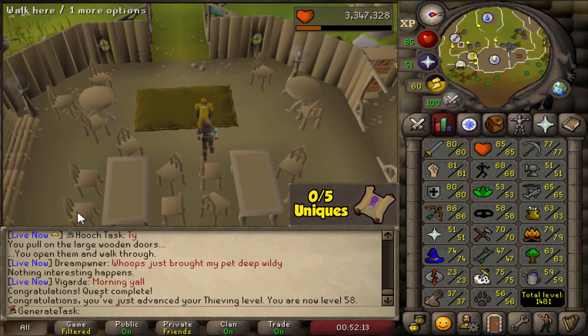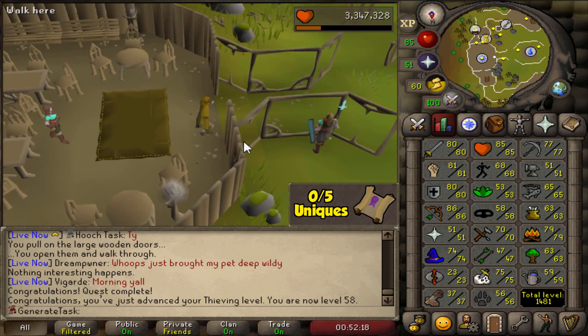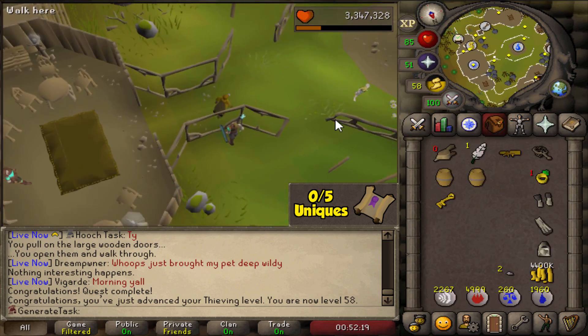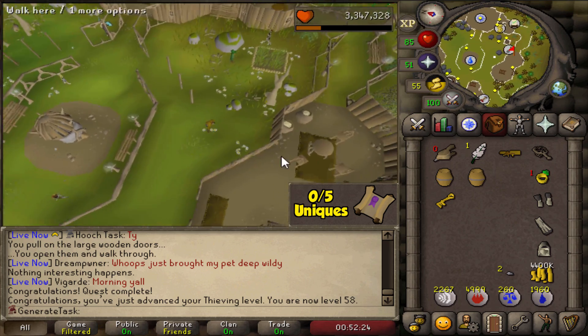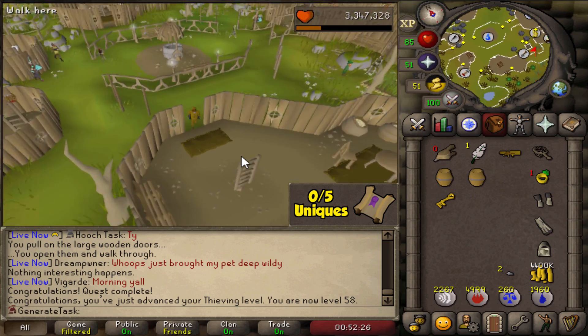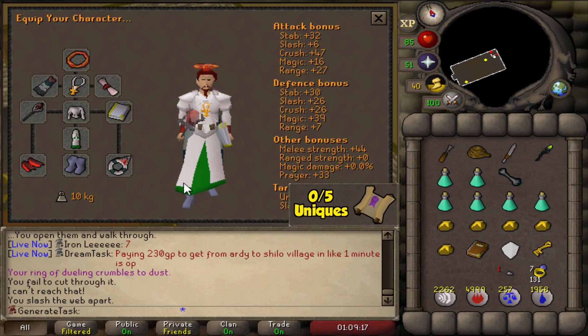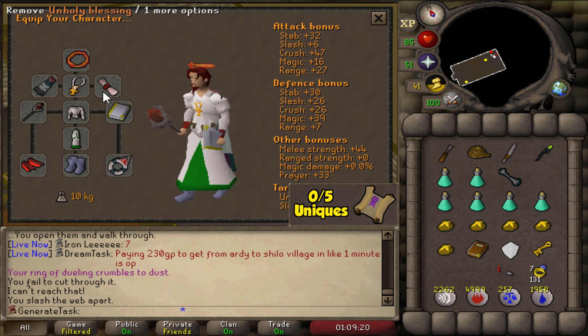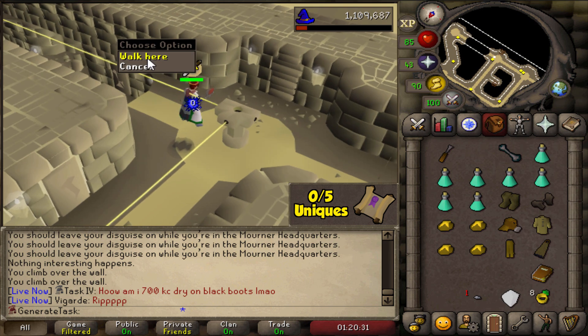Oh, a Strength level now. The one and only quest that everyone hates — Mourning's End Part Two — the final one on our list to continue our clue scroll. Let's get going. I think we now have the absolute best gear we can get for the Temple of Light. Here we go — the first one, and it begins.